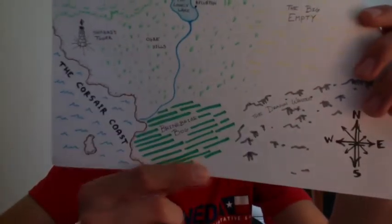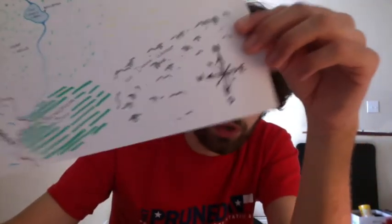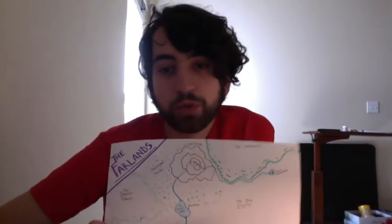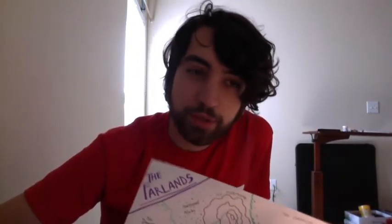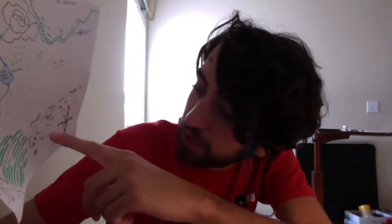Down here we have the Brinebrier Bog — I'm a sucker for alliteration. The Brinebrier Bog is kind of like the place where salt water meets fresh water, just a nasty swamp. Haven't figured out what's going to be down there — probably witches, hags, or whatever. These are grasslands mostly identified as the Ogre Hills, due to large clans of ogres that war with one another. Maybe the players could align themselves with one clan and try to win a battle. I haven't fleshed that out quite yet.